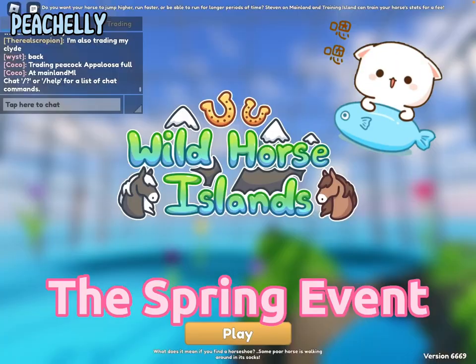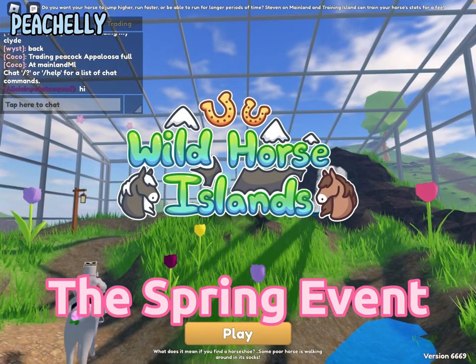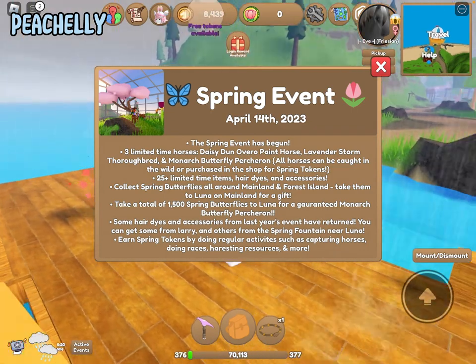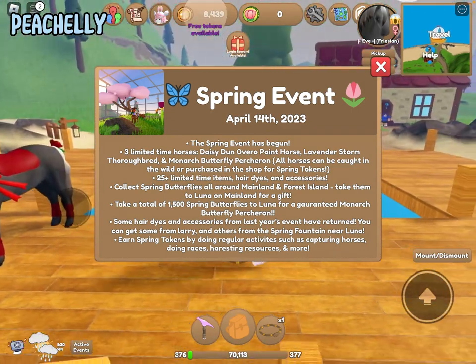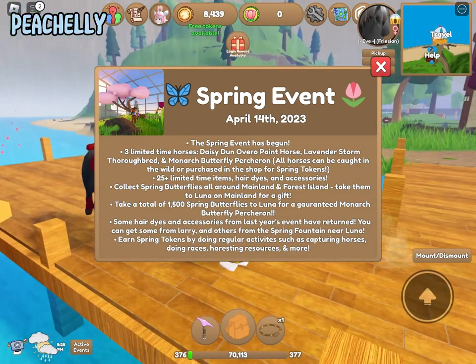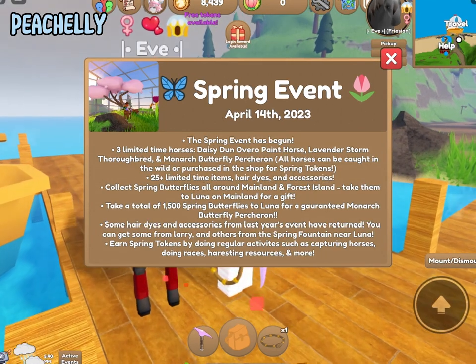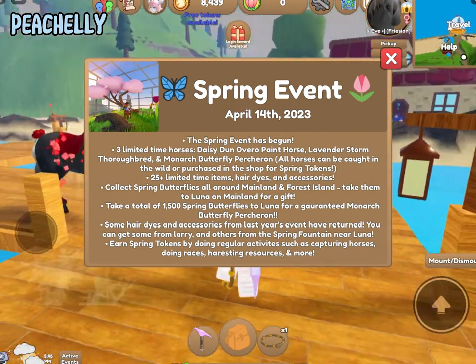The spring event has finally come to Wild Horse Islands! There are three limited horses: the Daisy Dunn Overall paint horse, the Lavender Storm TB, and the Monarch Butterfly Percheron. Those sound really interesting — I think I'm actually going to like the Lavender Storm TB the most.